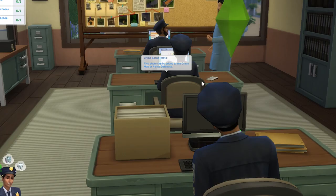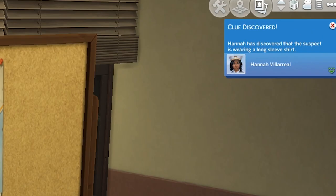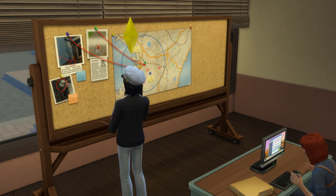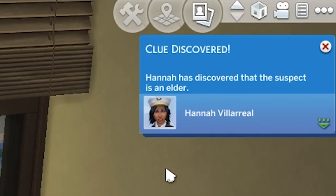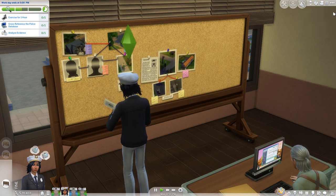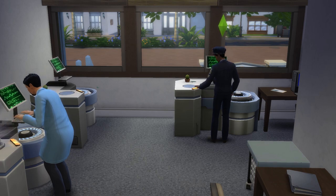Once you've successfully interpreted some evidence, you can head back to the corkboard of everything and start adding clues to your crime map. Once you add a clue, you'll learn something about the suspect — whether it's something they're wearing, a trait, their sex, or their life state. Note that in order to keep adding clues, you'll need to keep analyzing or interpreting more evidence. If the add clues option isn't available on the board of everything, then after analyzing or looking into some more evidence, it should pop up.